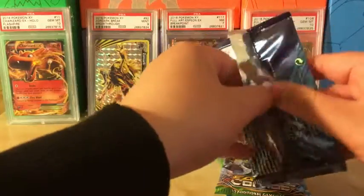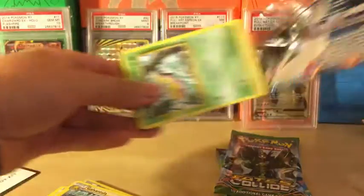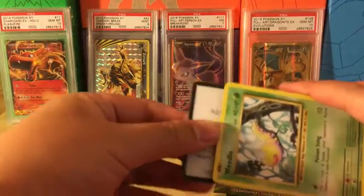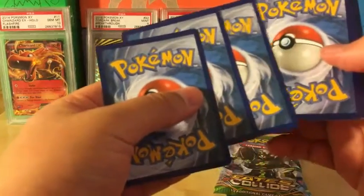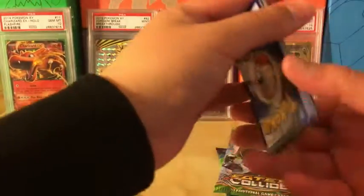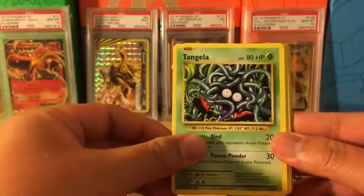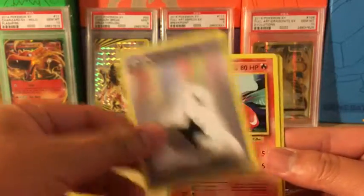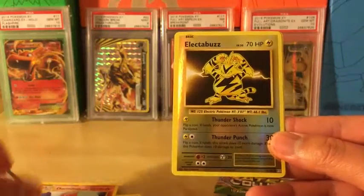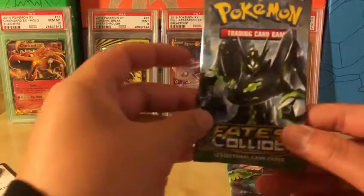Evolution, if it wants to open — there we go, well kind of. Okay, let's see what we can get. This one has a little whiting, kind of scares me. We got a Weedle, Rattata, Tangela, Staryu, Fighting Energy, Evolution Spray, Double Colorless Energy — very nice — Charmeleon, reverse holo Electabuzz, and the rare in the pack is Electrode non-holo rare. Still nothing, but we still have two packs to go — come on!